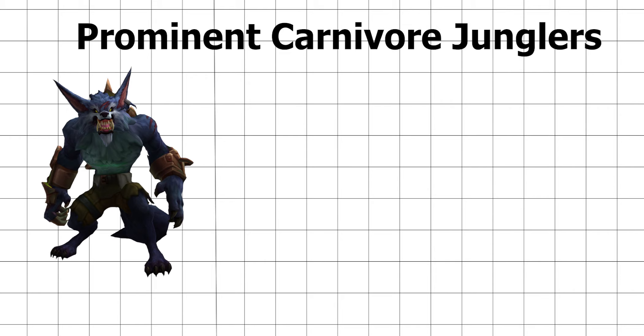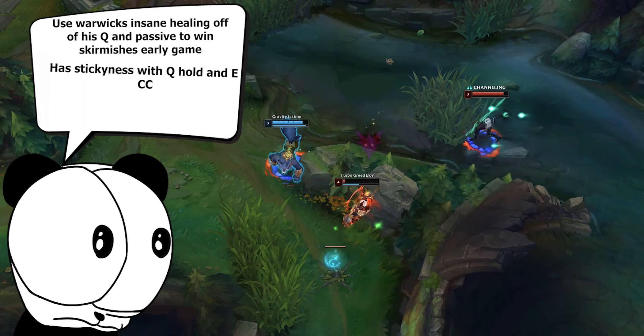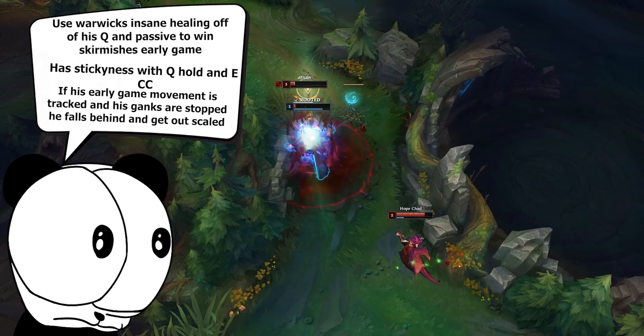Warwick has incredible healing on his Q and passive early game, meaning his skirmishing is very good, as well as having incredible stickiness with his Q chase and E fear. Like most carnivore junglers however, if his early game movement is tracked and his ganks are stopped, he can easily fall way behind in gold scale.